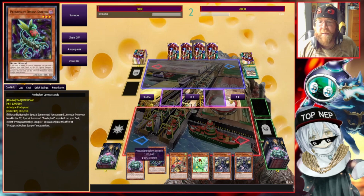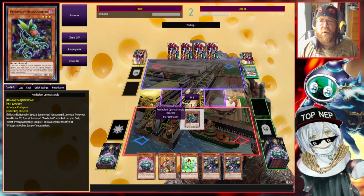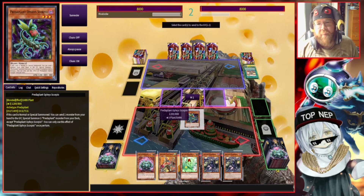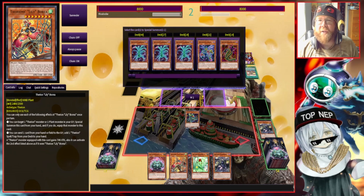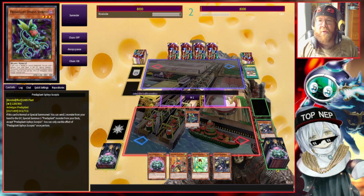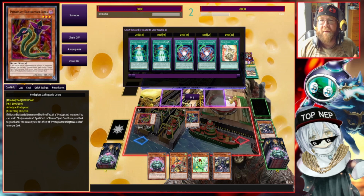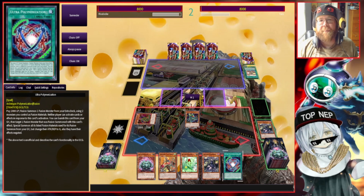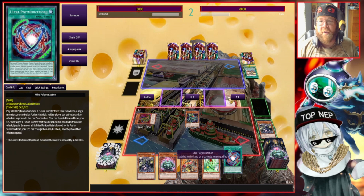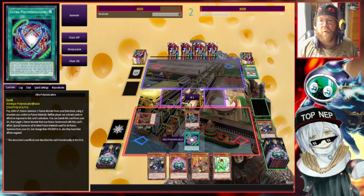Not perfect, but I think we can still make something out of this. We're going to start with Orphus Scorpio — he's our main starter for the Predator Plant engine. We're going to discard one card in hand to set up for Therion Borea if we have nothing else, and we'll do the Predator Plant thing — get our Darling Tongue Cobra. If we have Ready Fusion or Harmonic Synchro Fusion in hand that changes things slightly, but we always try to get Ultra Poly when possible.